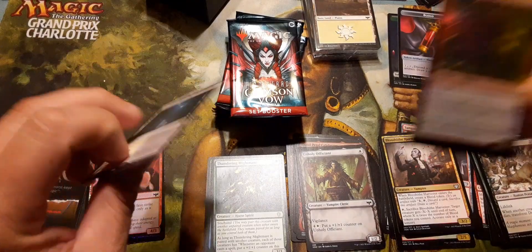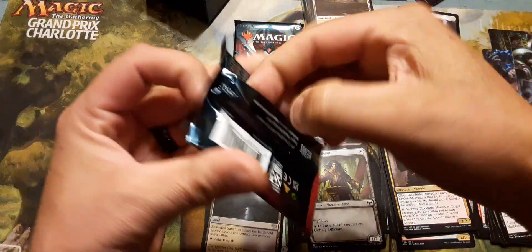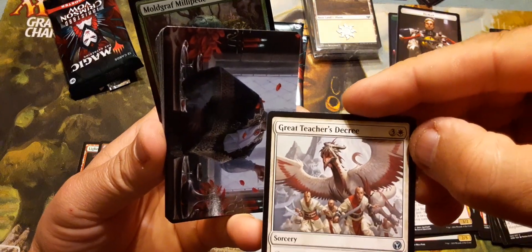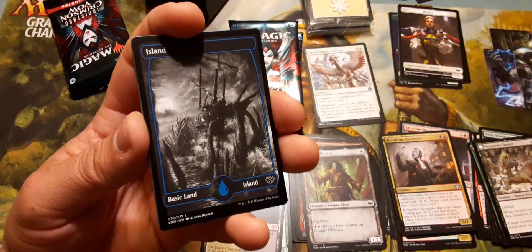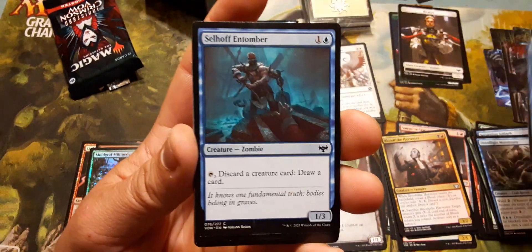Why did I get two rares in that one? Oh, because — I forgot that the third slot from the end is a special slot that can have a commander card in it from their new commander sets. There's a foil — oh, there's our list card: Great Teacher's Decree. Don't think it's worth anything but we'll give it a home.